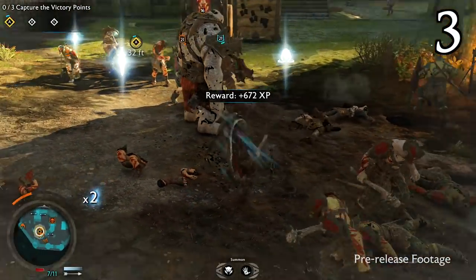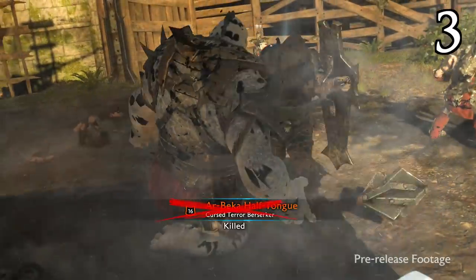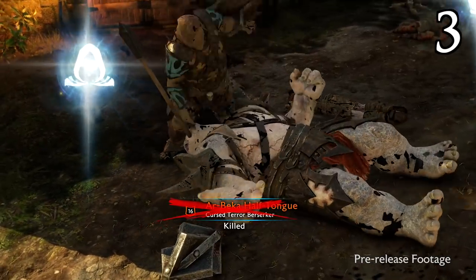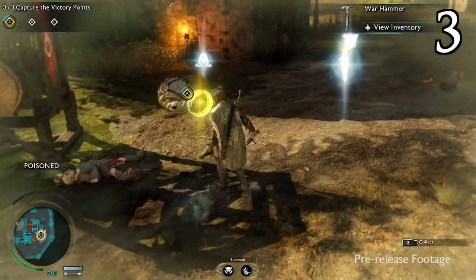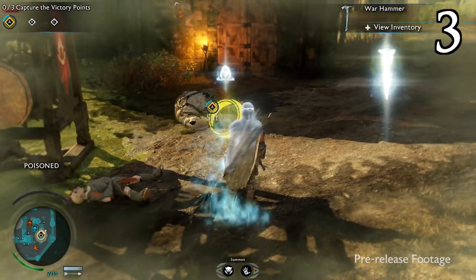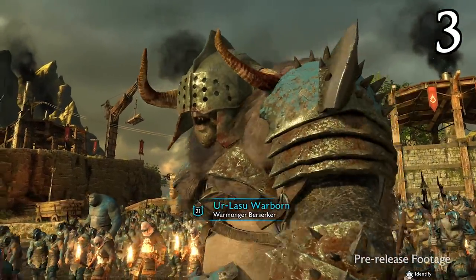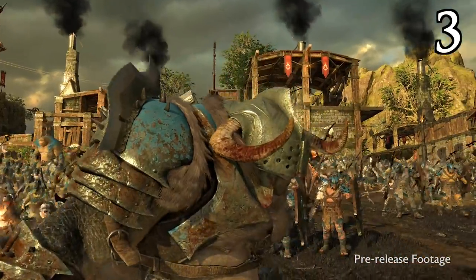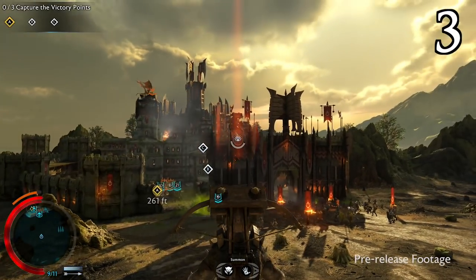Combat overall is similar to Shadow of Mordor — satisfying, free-flowing and versatile. The great thing about putting some planning into your assault is that opportunities will present themselves naturally over the course of the battle. In a cool new twist on the Nemesis system, your allies can be downed and bleeding out during a battle, and you have a limited window where you can swoop in and save them. Doing this means they're more likely to save you when the chance comes along, but if you don't, you're running the risk of captains turning on you later on down the line.